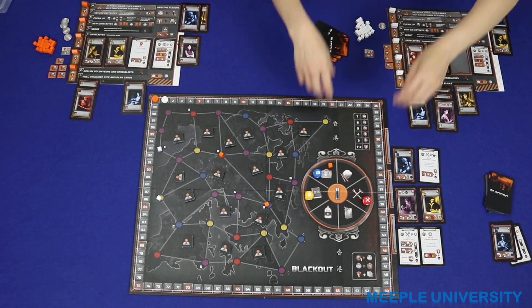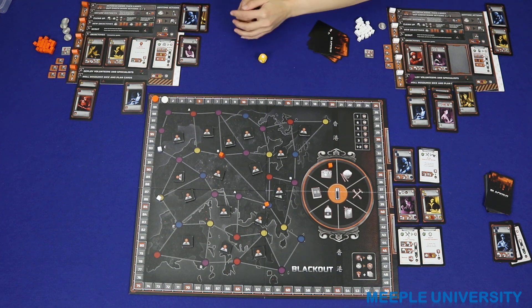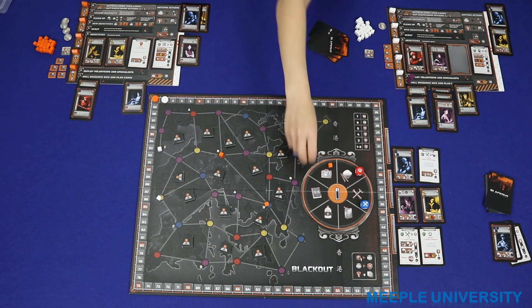Roll the dice - now we get the roll of dice. Book, book. Two rices - lots of rice. Tool, food, and book.